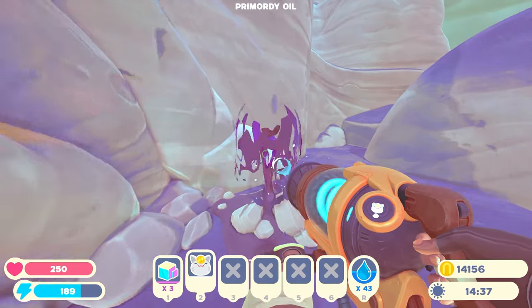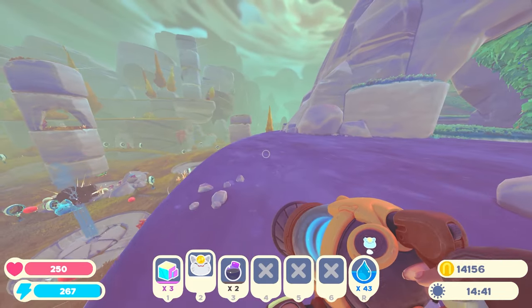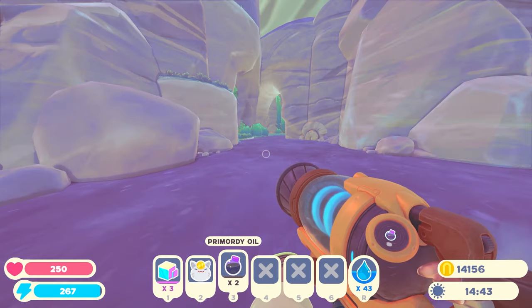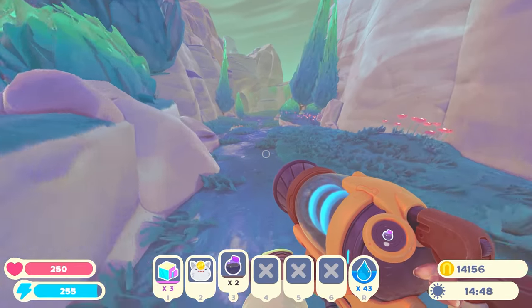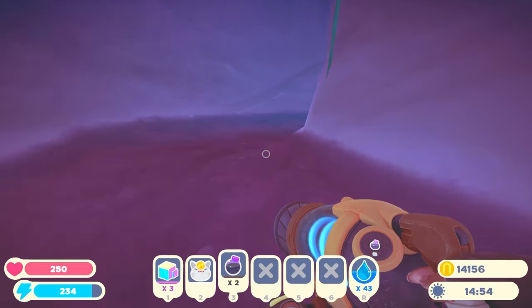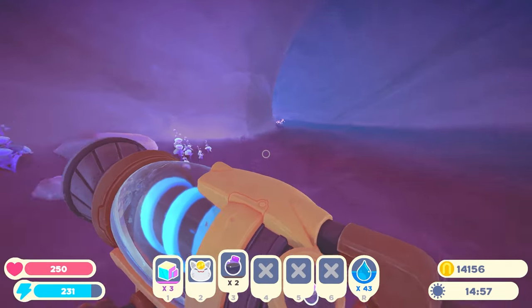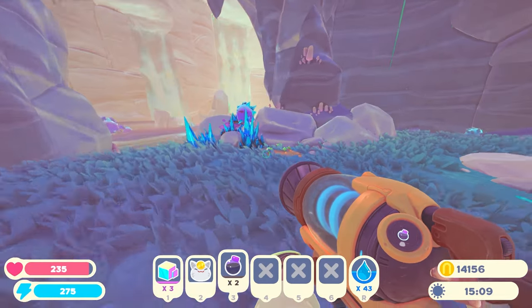I'm collecting primordial oil at the moment — I need loads of this stuff to make some of the things for my fire slime decorations. But I'm also looking for strange diamonds. I need one of them to capture a lucky gordo. I'm pretty sure strange diamonds are only found in caves, so let's go check out some caves.